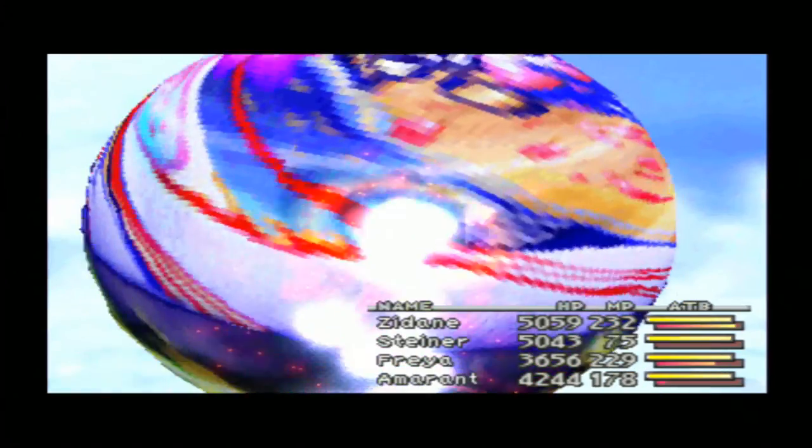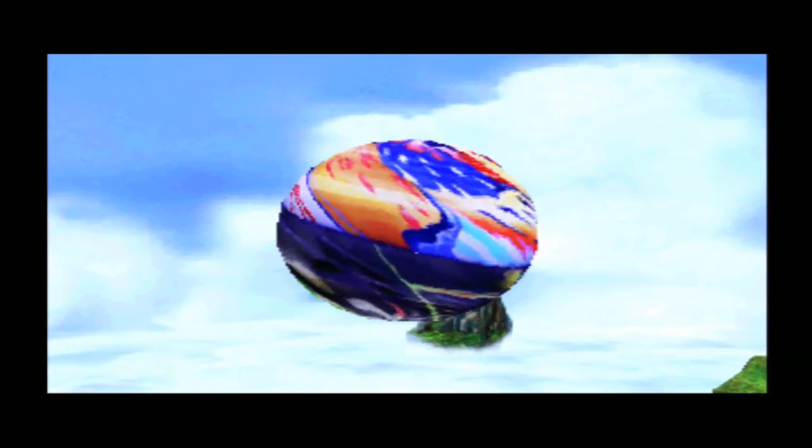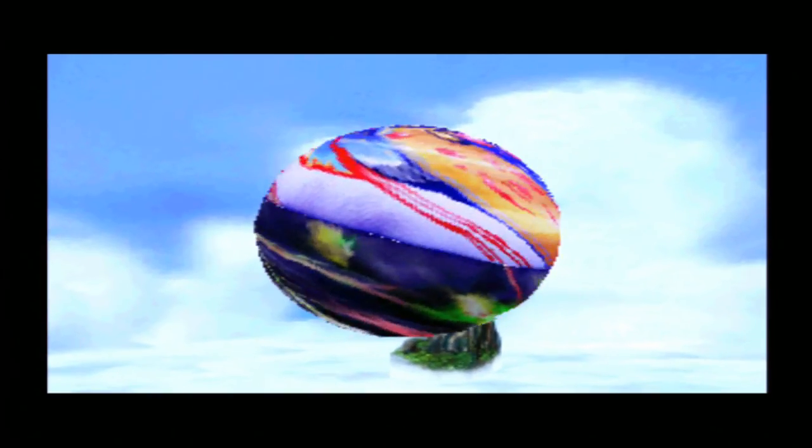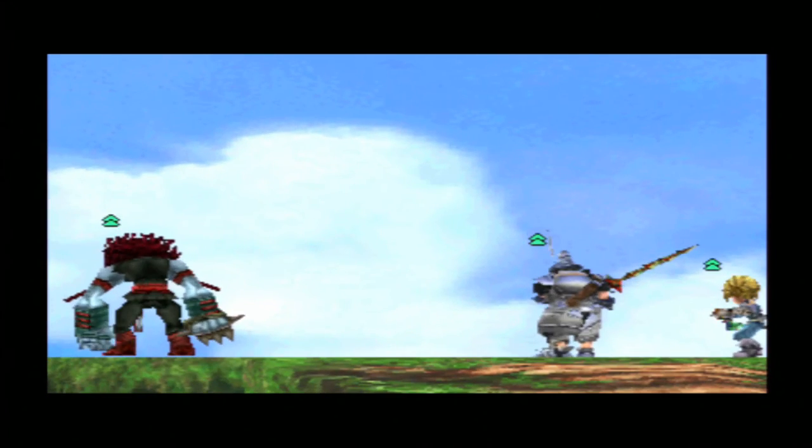Amaranth with No Mercy - and he's dead! This might be the easiest way I ever beat Ozma. All the things somehow got well together. When he used Level 5 Death, Freya was in the air. He used Death and Berserk. He didn't cast Meteor, he didn't cast Curse. Incredible - this is so rare. To me it never happened before actually, to be honest. This is the first time I beat him so easily.